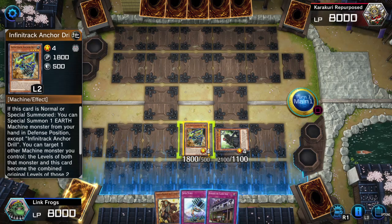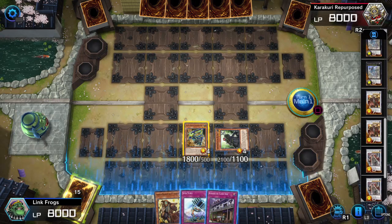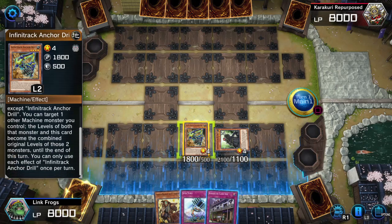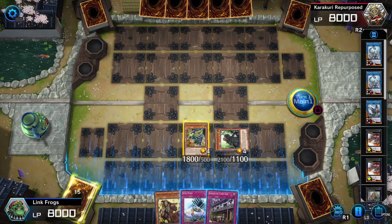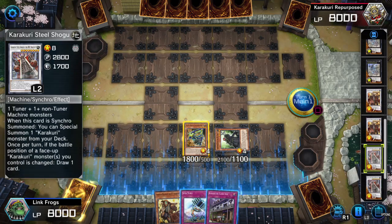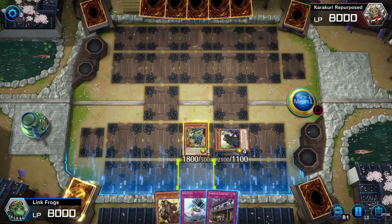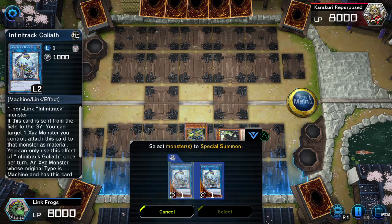It has to be in defense, so I'll go ahead and special summon the one that doesn't really have — and then oh wow, I can make them both rank 8 I believe. Wait, hold on — the levels of both that monster and this card become the combined original levels of those two monsters. Yeah so it'd be rank 8, but he's not even giving me any rank 8s — that's not cool. Well whatever, I might as well activate it.